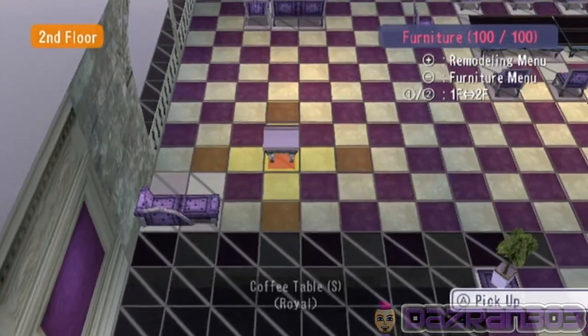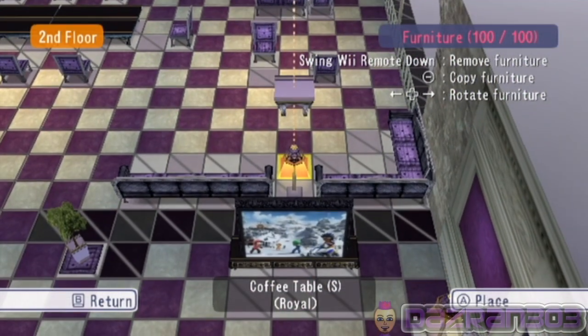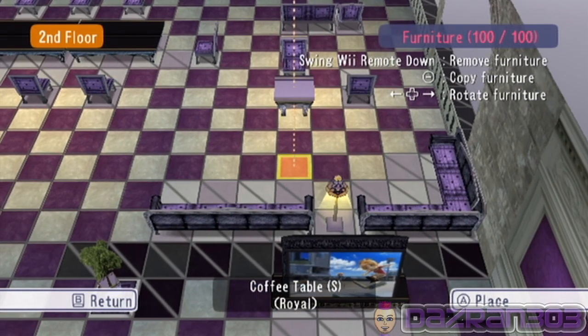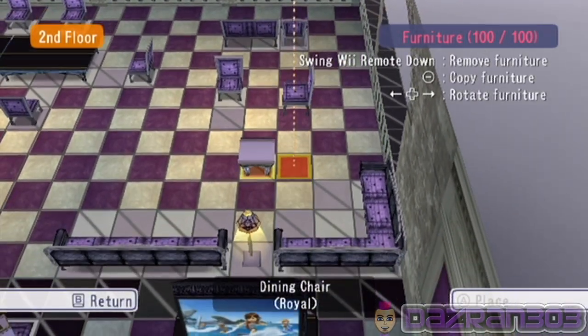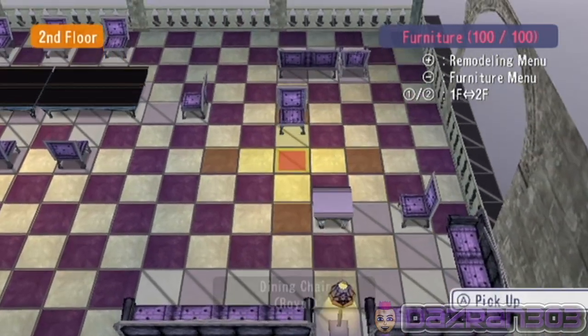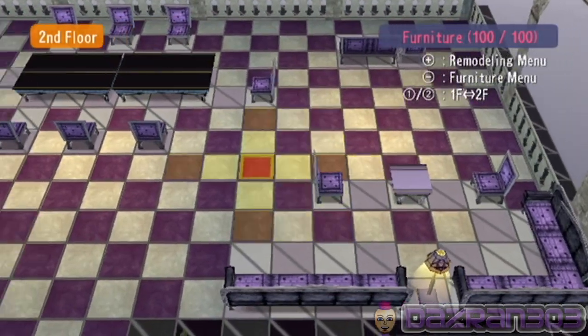Let's throw the small little coffee table in just in front of the lamp. Maybe here? Not here — that's perfect. That's it. That's the house!